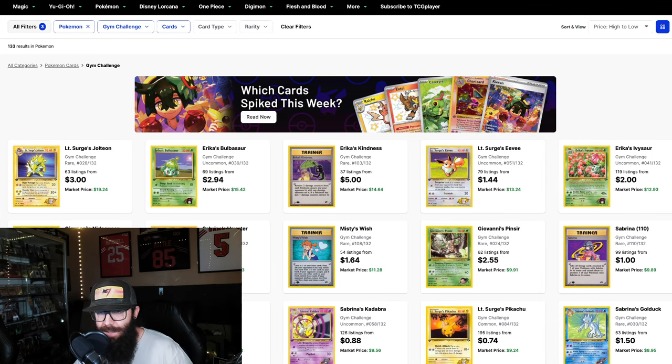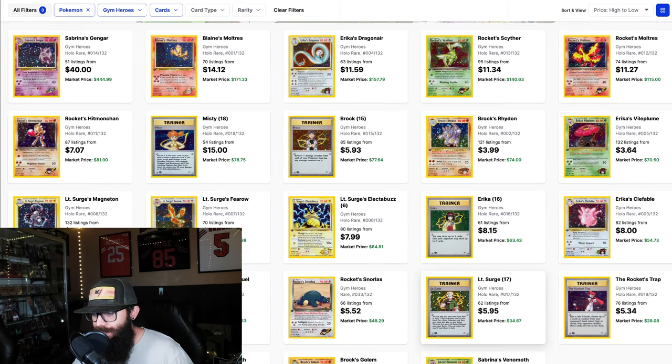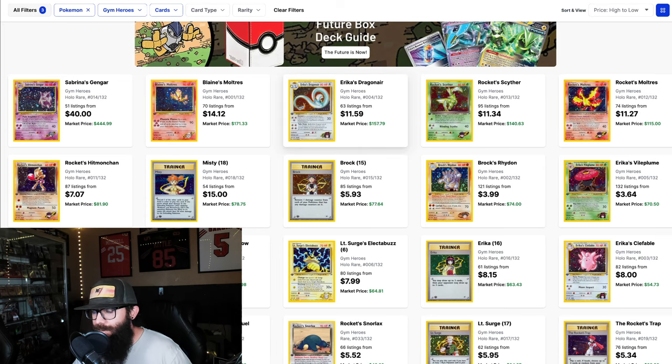There's another set I wanted to talk about — Gym Heroes — which is not quite as good, I wouldn't say, but there's still a lot of great looking cards from this set. You get a lot of these trainer cards, which are cool, but Sabrina's Gengar and Blaine's Moltres are definitely some of my favorites from this era. The nostalgia factor of the trainer cards is just gonna get me so excited. Rocket's Scyther is one of my favorite cards — I think I had a Japanese one growing up.